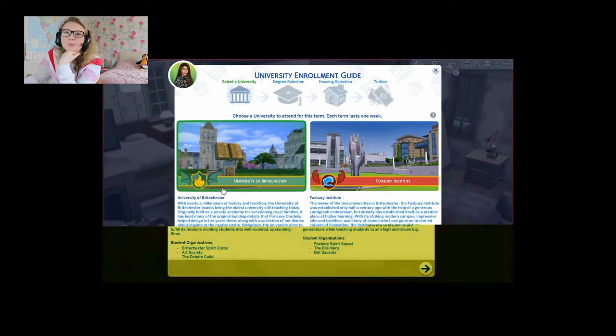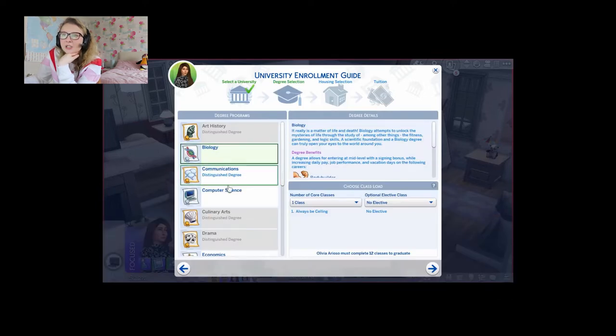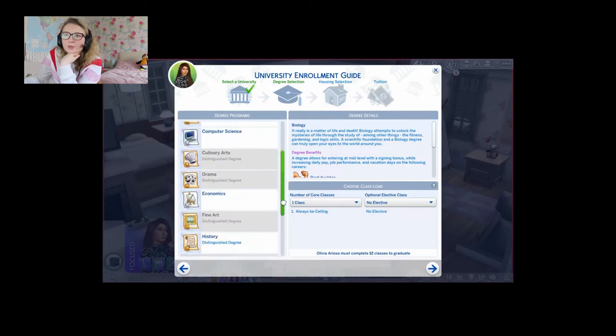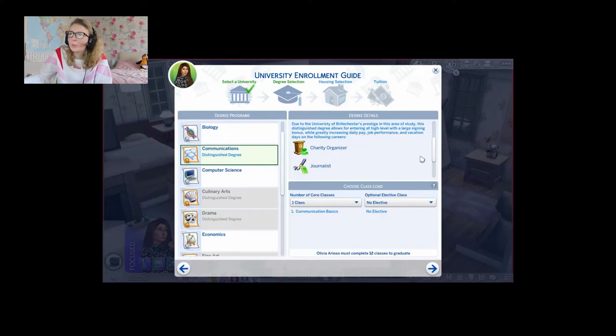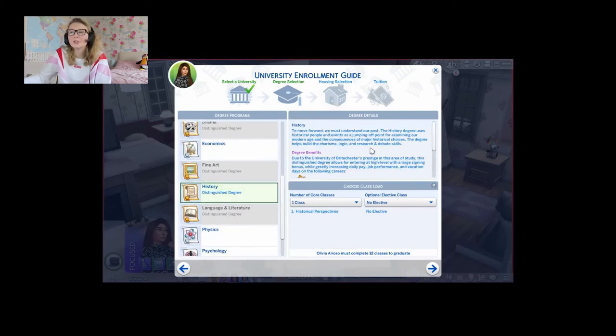So we said we wanted to do Brightchester and we wanted a distinguished degree. The ones we got into — we can either do communications, which benefits the politics career, or history, which is what we want — because we want to be a lawyer. So we're going to do history. I think for the first term we'll start with two classes: Historical Perspective and Cultural Milestones and Movements.